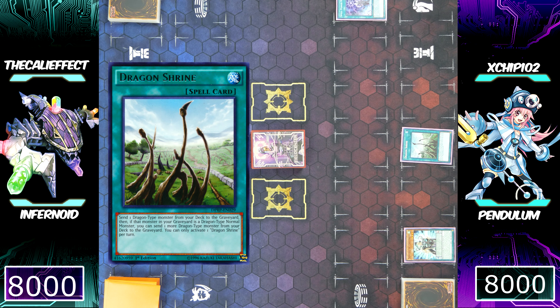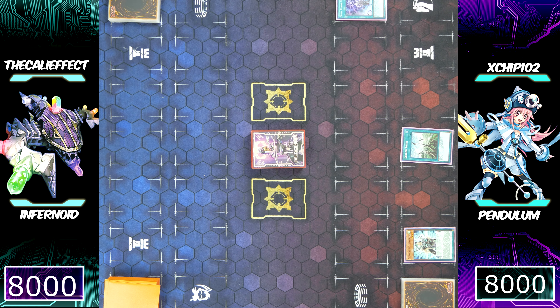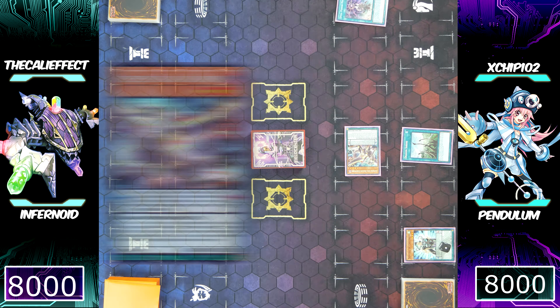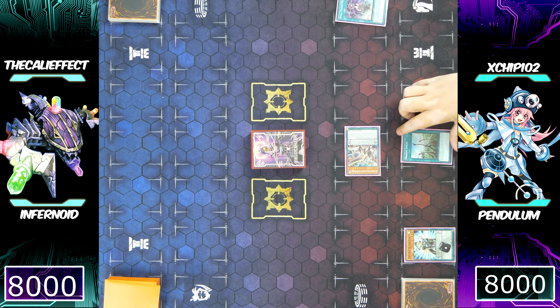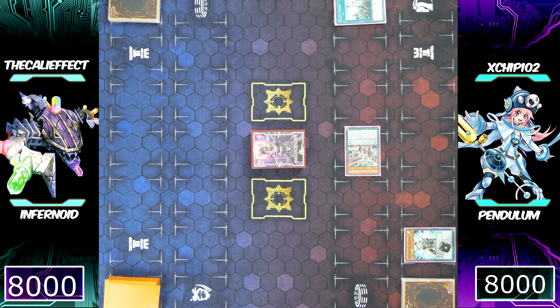Now he's going to add a spell counter on it by activating Dragon Shrine, sending a dragon monster from his deck to his graveyard. A lot of people are probably confused about how Pendulum works, so I'll try to explain. Pendulum monsters are monsters that can also be spell cards — you activate them as spells by placing them into your Pendulum zones, located in your far left and far right zones.